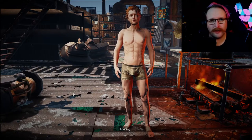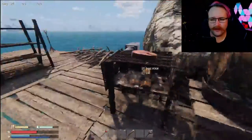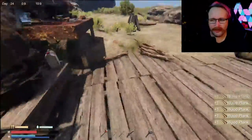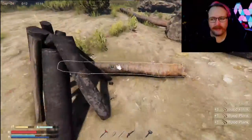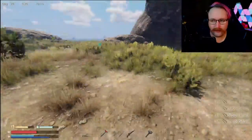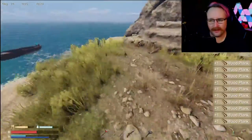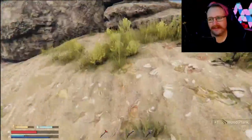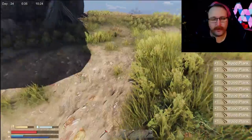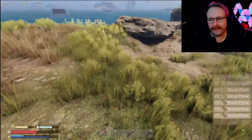I was hoping to create a video to teach you how to farm cotton in Sunkenland, but unfortunately it's just not an option. I'm hoping that changes in a future update. You may get seeds from what you collect off the islands, but you can't get seeds back from planting. It's a little unfortunate — I've planted about 30 to 40 crops now and you don't get anything back. So there is no way to actually farm it.